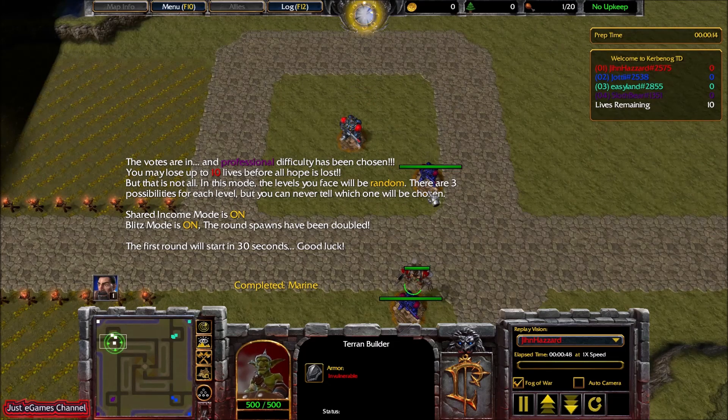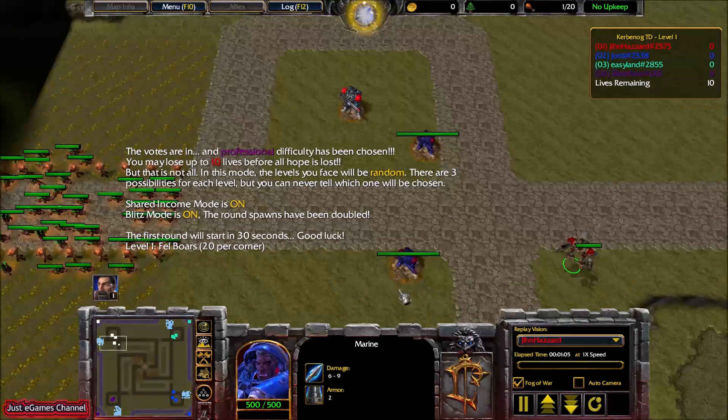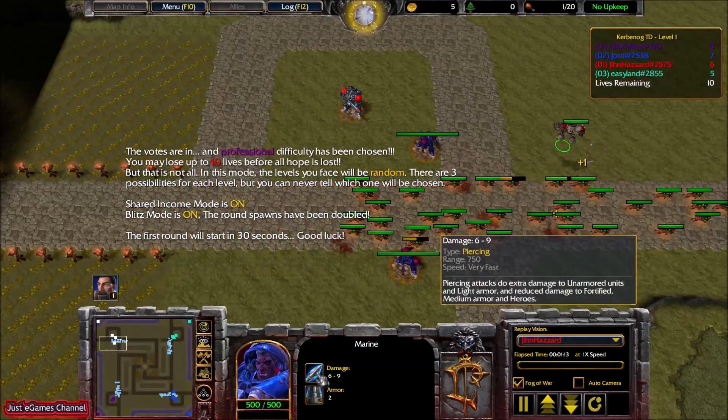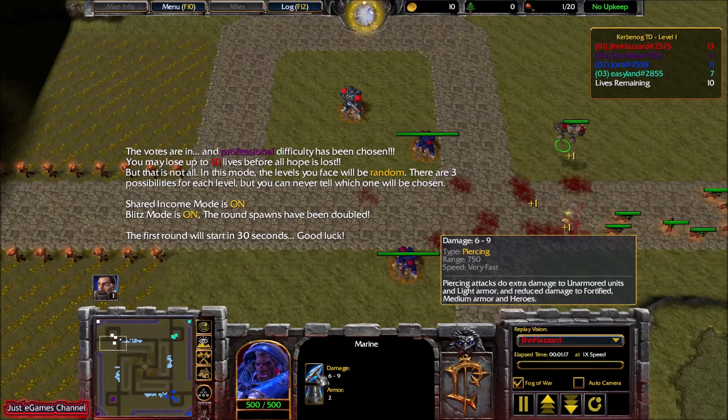I'll be playing on professional mode in Blitz version, so spawns are double and waves are coming at random — it will be really chaotic and an enjoyable video to make and to see. In level 1, I start building these 15-gold Marine towers. They are really good because their type of shooting is very fast, the type is piercing, the speed is very fast, and the range is 750, so they will do a really fine job in the beginning.